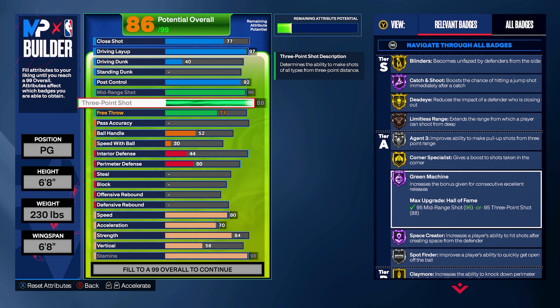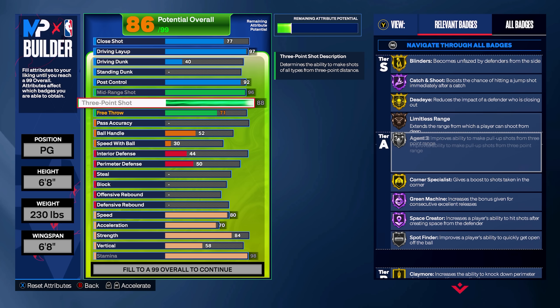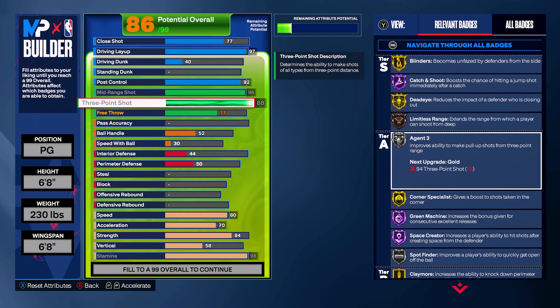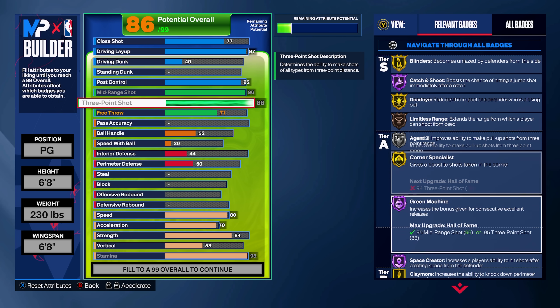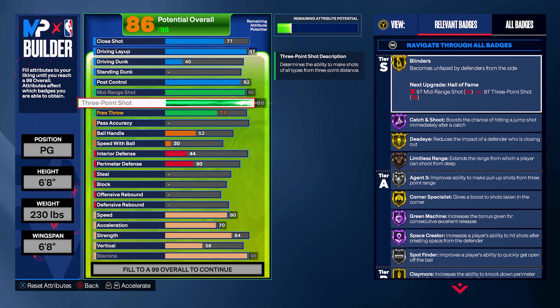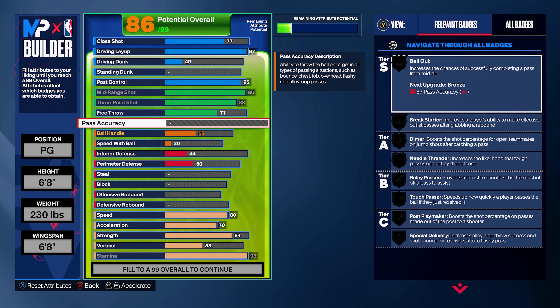Now let's get to that three-point shot. Realistically, you only have to go to an 86 if you want good shooting — you only need the 86 for Agent Threes on silver and Limitless Range on bronze. And obviously you still get all these other great badges because of your mid-range and three-point rating. But the big thing here is that we went with an 88 three-point shot for the build name that you will see at the end of this segment.